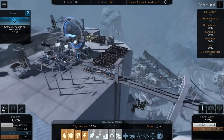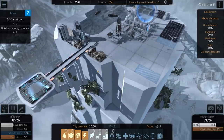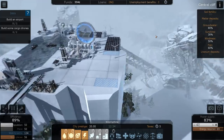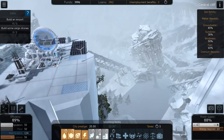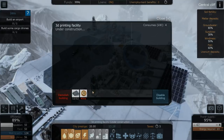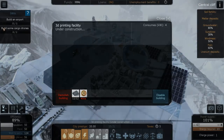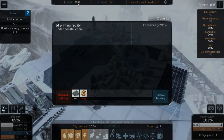Welcome back to Cliff Empire. The goal of today is to build a bridge between these two cliffs. The first thing we need to do is construct the 3D printing facility so we can generate more money, then buy the airport and build some cargo drones.